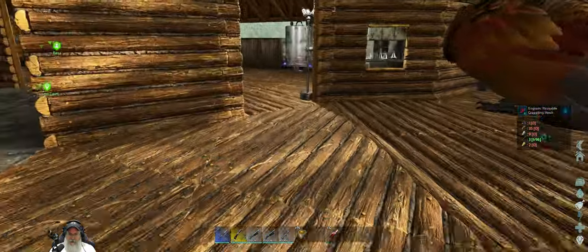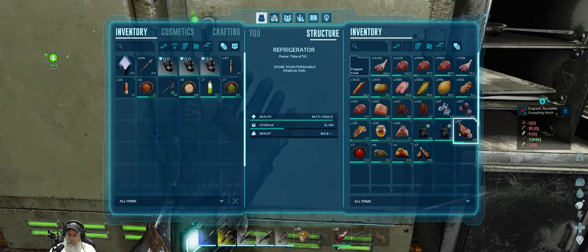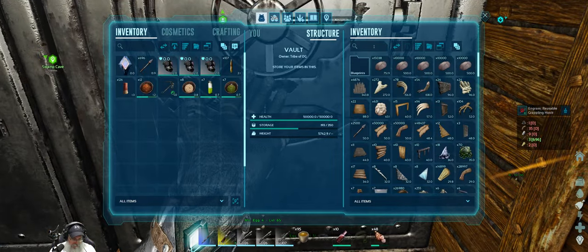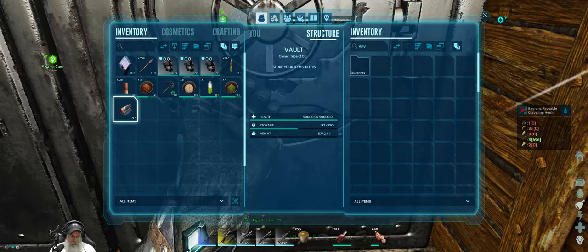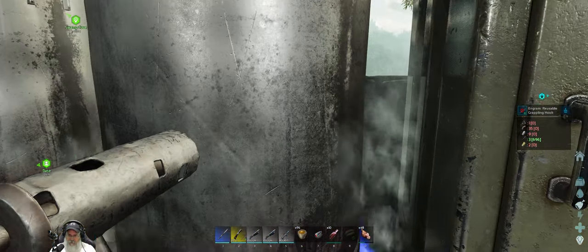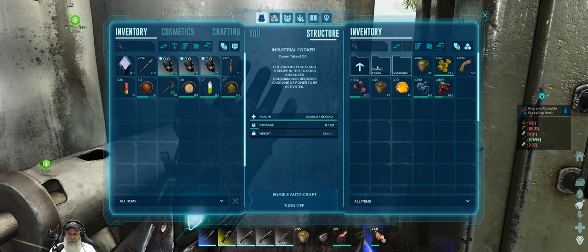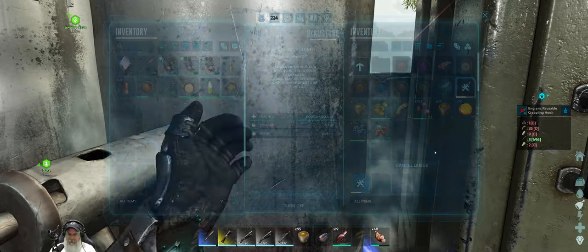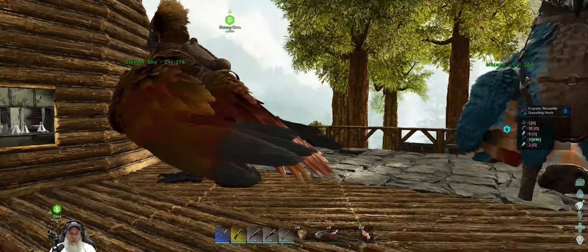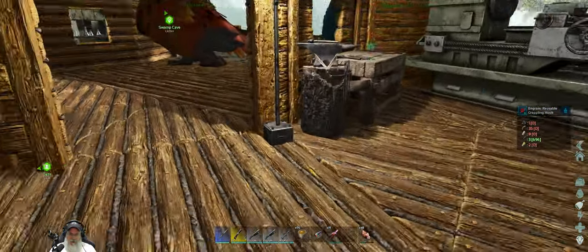I'd definitely want to take some anti-venom with us in case we get poisoned. I'm sure I'm forgetting something important but time is wasting. Let's grab some more food, and take that spyglass for now — we don't need a parachute. I hit those bugs and it's all over but the crying. Did we manage to grab that explorer note though? I think that's the only reason to go in that room.